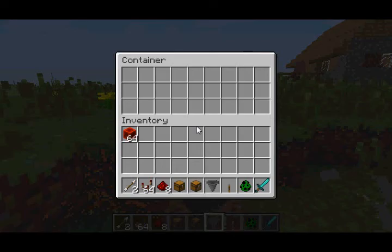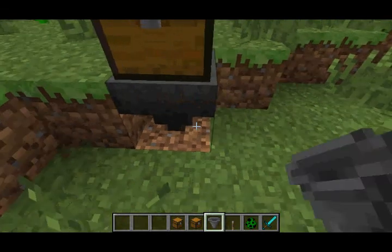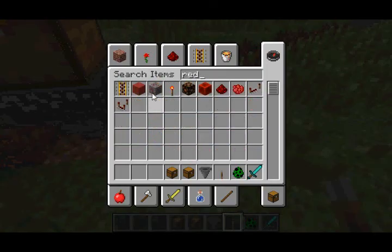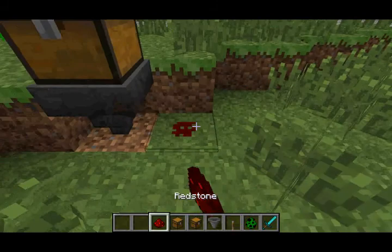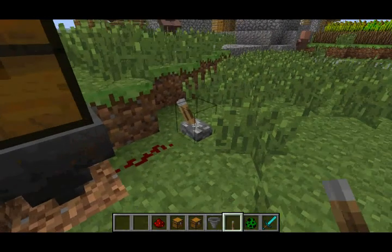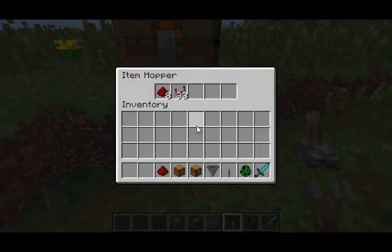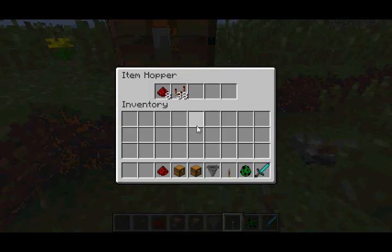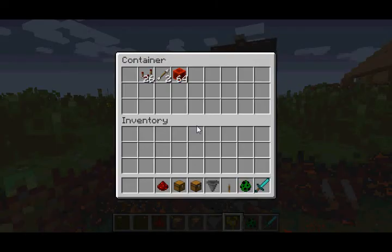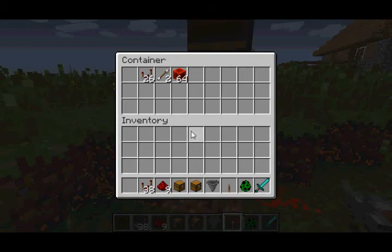Hopper blocks can now be activated by redstone signals. I'm going to put some stuff in the chest and place it down so that the items can fall into the Hopper. I'll place a lever down here — as you can see, it's taking items from the chest. But if I flip the lever and the redstone is activated, it's no longer taking items from the chest. Then if I turn the redstone signal off, it starts taking items again. So basically, when a Hopper is activated by a redstone signal, it's technically deactivated because it's no longer pulling blocks from things such as chests or dispensers.